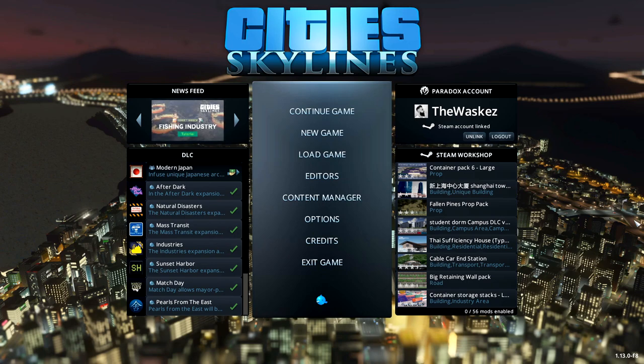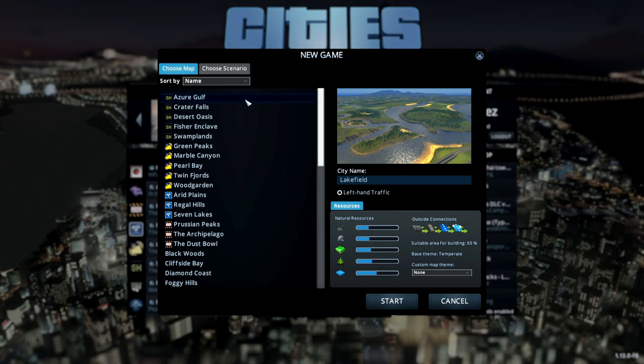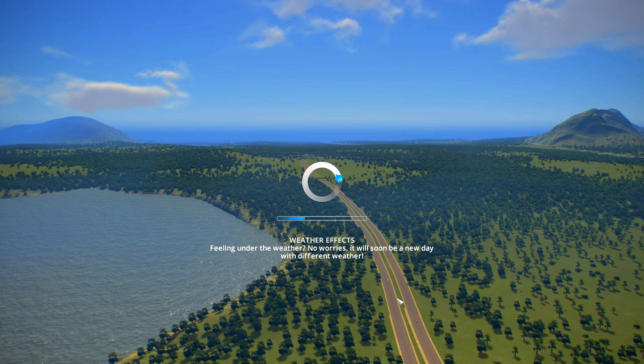Vasquez here, and today we are going to do the BeFuzz 30-minute challenge. I'm going to try to create the biggest city possibly in 30 minutes. As you can probably see, my mods and assets are disabled. Let's begin with the Azure Golf map. Let's start the game, and this video will not be edited.